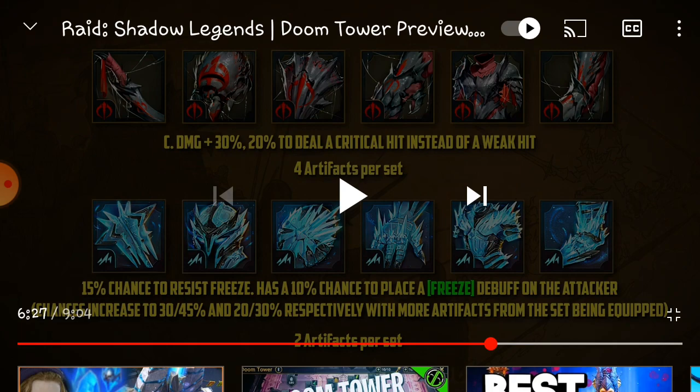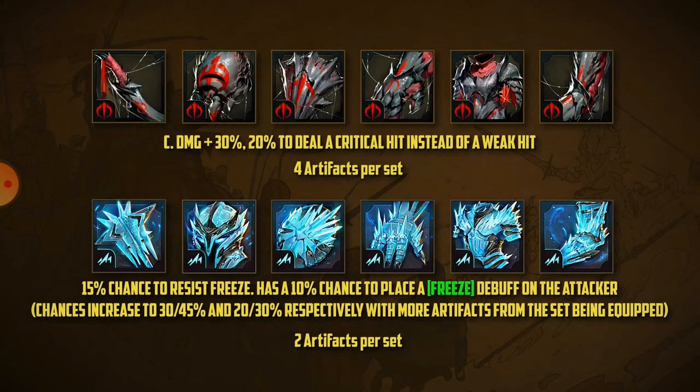Pixnail can steal freeze buffs onto herself, making her a really crucial champion to go for at Christmas. If you can't farm the Frostbite gear set yet, Pixnail could be a good option for bad affinity matchups and turning them in your favor. Frostbite has a chance of blocking the freeze debuff as well as throwing one back on whoever's attacking you - if Tormund's been giving you trouble in the arena, you might want to invest in Frostbite.